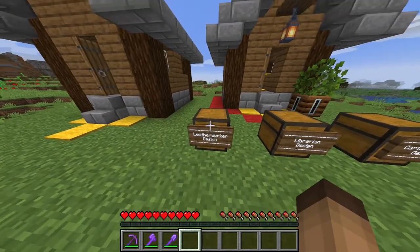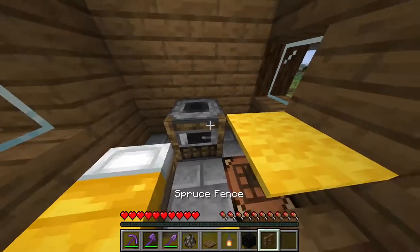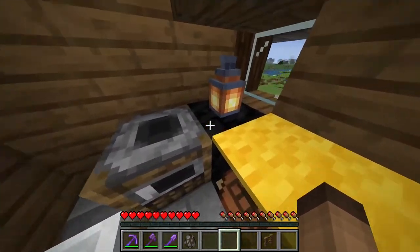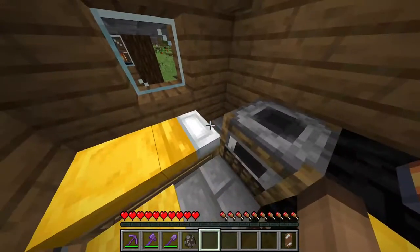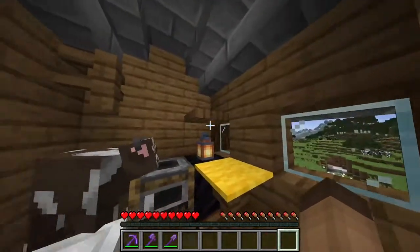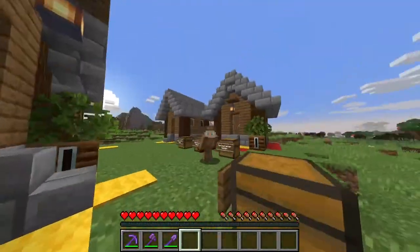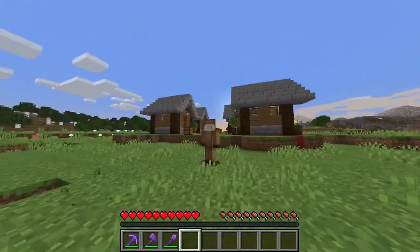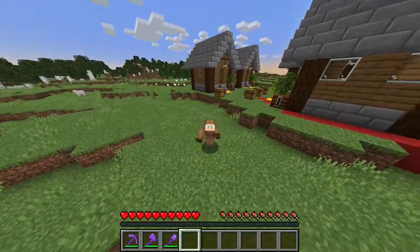Moving on to the last design — the leather worker. We're gonna take all this stuff and up the front place a smoker, a block of coal, and a trap door with a lantern placed on top of the coal. We wanted to have a cow here so the leather worker can gather more leather, and to top it all off a banner that simulates some nice leather. All of the banner designs are going to be linked in the description. I really hope you enjoyed this video — it was a ton of fun to make, and I hope these villager houses will help you make your custom village nice. See you in the next one, bye!